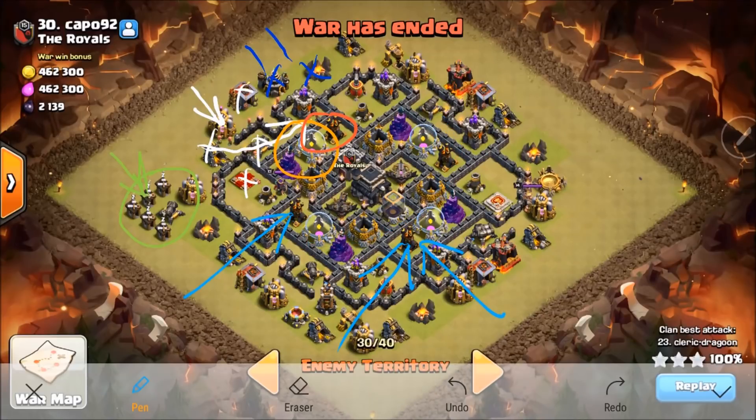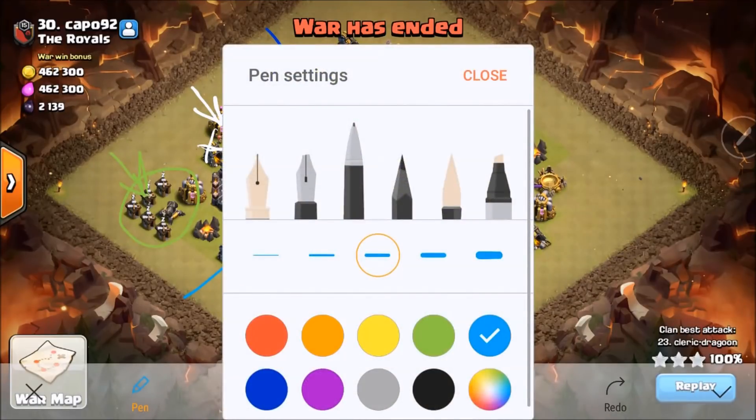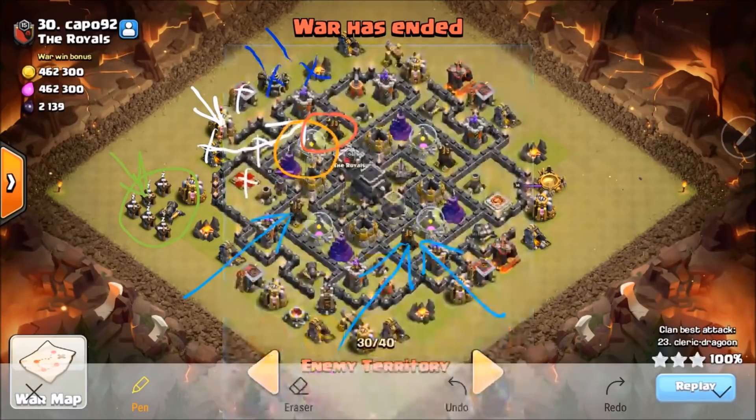I know a lot of people are saying, Dragoon, why did you choose Lalo? Well, I'm going to show you something about this base. It's a perfect hog base, yes. But look at the air sweepers — look how far out of position they are. They're not protecting anything. So I knew that my Laloon would move through the space very quickly and destroy the base.